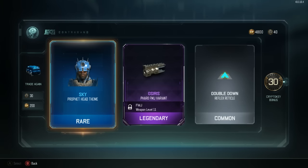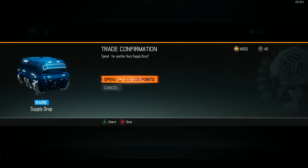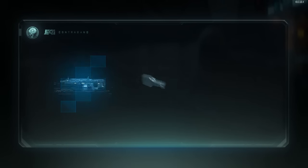There are new aesthetics for your player model in game which is cool. We're not going to use any crypto keys for now, we're going to save them. We started with two, then got five from burning duplicates, so we had seven. I'm curious to see how many crypto keys we earn just from opening all these rares.